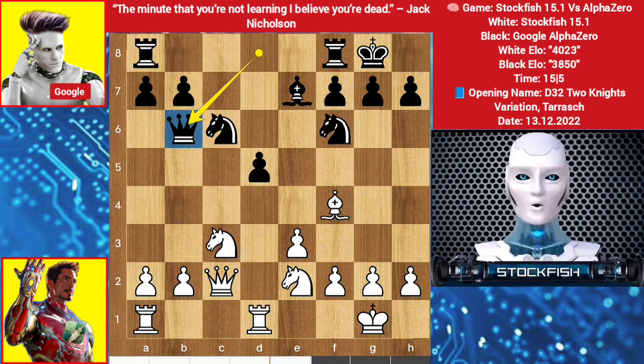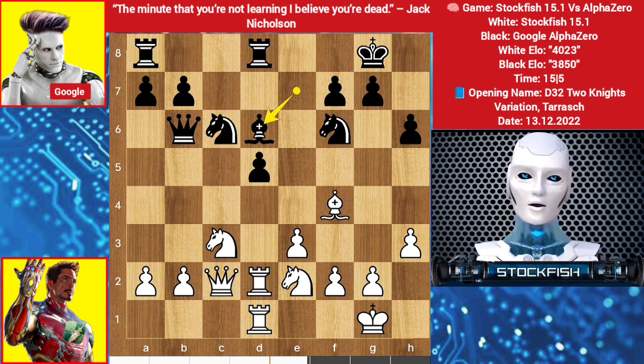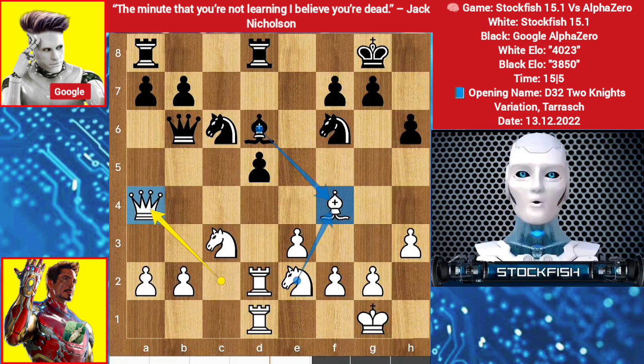Queen goes to b6, rook up to d2 — I want a rook battery to target this. He played h6, rook a goes to d1, rook comes to d8, h3 by me, he played bishop d3, queen goes to a4. You shouldn't take the bishop — then knight takes, and another piece will be active to attack this d pawn in a better way.